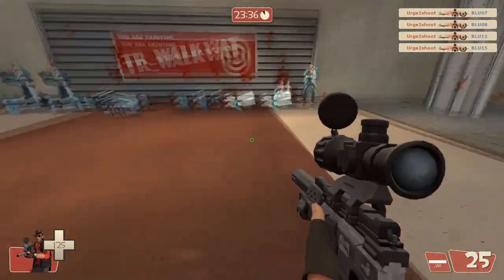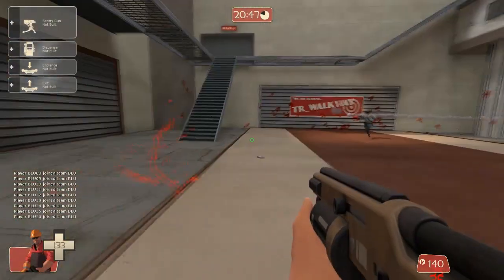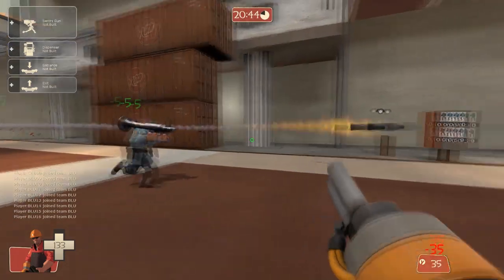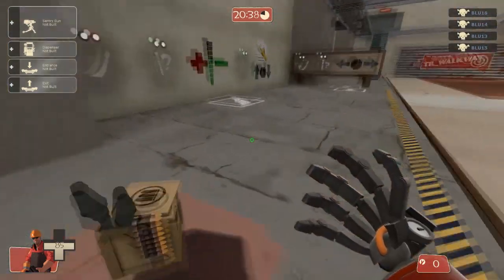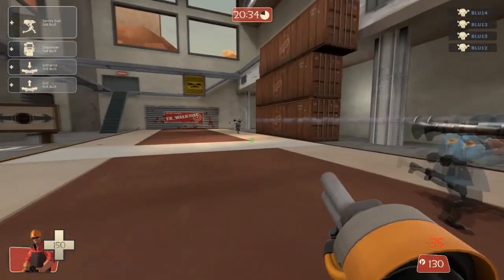So that's the Machina. Let's move on to the Engineer. The Engineer's new weapons are called the Widowmaker — that's the new shotgun — and the secondary is called the Short Circuit. What the Short Circuit does is it costs 35 metal ammo. Each weapon uses metal as ammo rather than actual ammo.